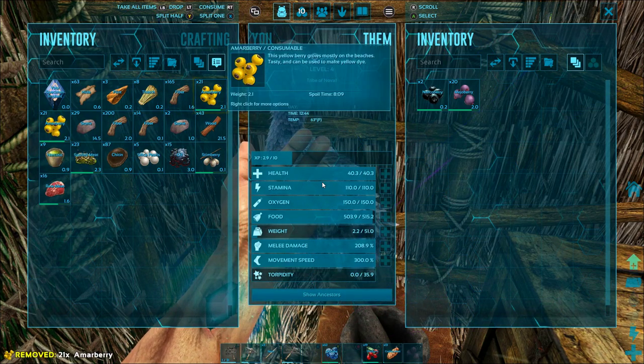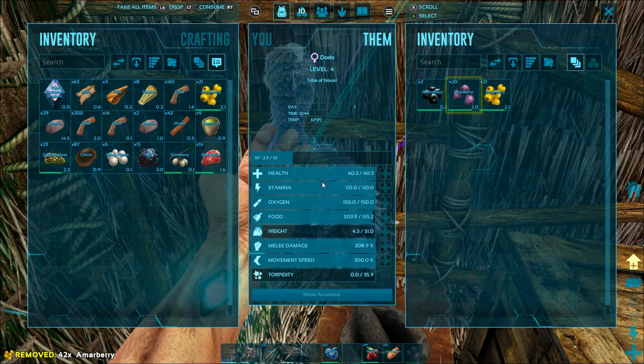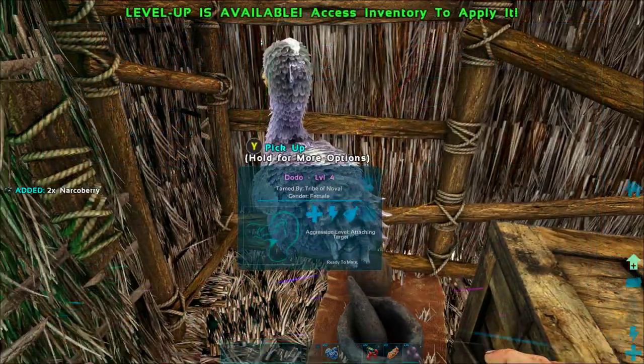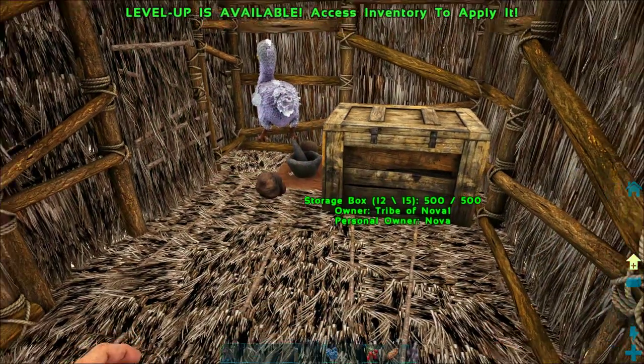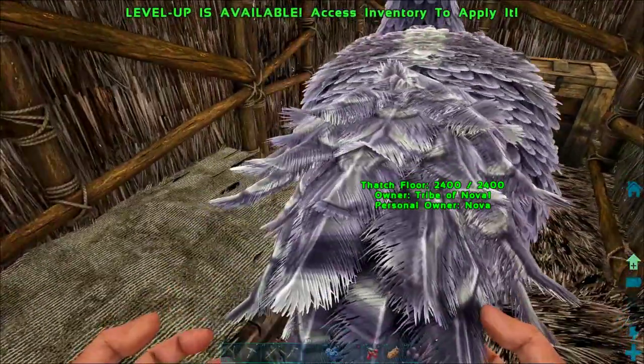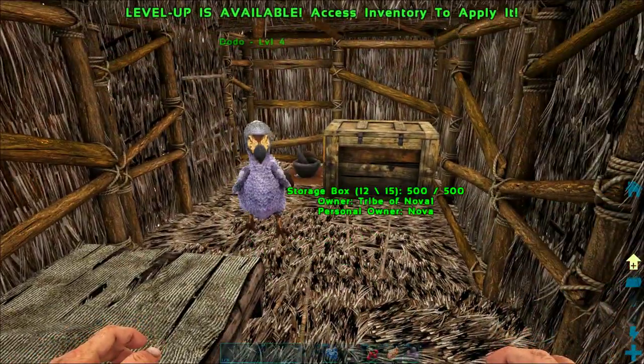Another really important thing once you've tamed something is to make sure it has enough food. I'm hitting X to split the stack in half and then holding down B to drop all of those yellow berries into its inventory. Now he's got enough food and he's already starting to poop. Dodos are pretty good — they're like chickens and they're going to be pretty helpful.